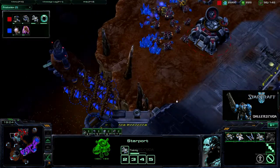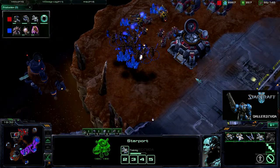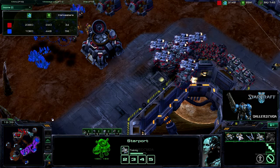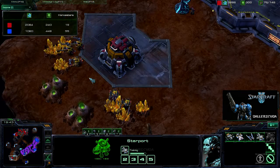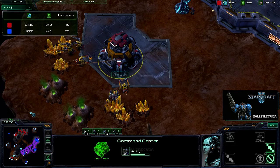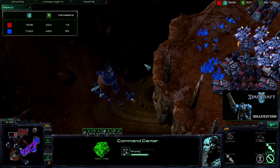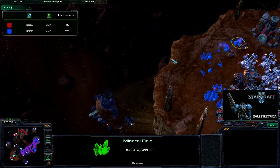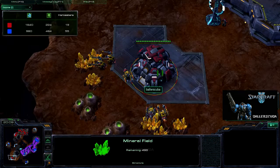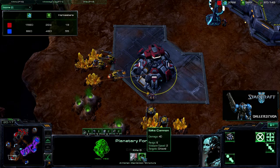At this point I hadn't seen the mutas, so they come in and start harassing my SCVs, taking out most of them at my expansion — my only SCVs, I don't have any inside the base. My expansion is up, all my mules are down there so I'm getting a massive amount of minerals, but I'm not spending it on hellions. And look — even with all those minerals I'm still not getting any missile turrets. This did turn into a planetary fortress though, so if zerglings come in it can deal 40 damage with splash.